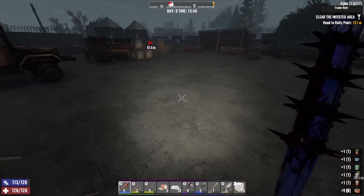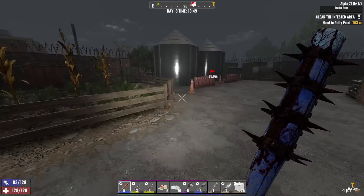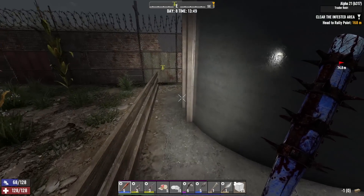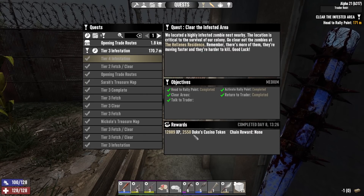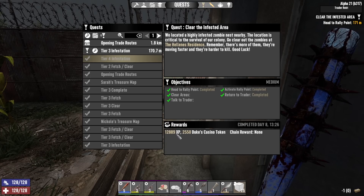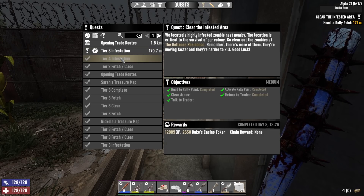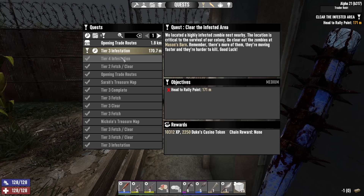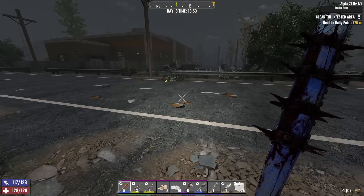I might do some cooking today as well after the quest - we'll see how much time we have left. Clear infested area - how much am I gonna get for this one? I don't usually look at the rewards. Wow - wait, wasn't the tier four the same? Oh, because that is the tier four - so the same amount of dukes. That's not bad, it's not that much less for the tier four really.